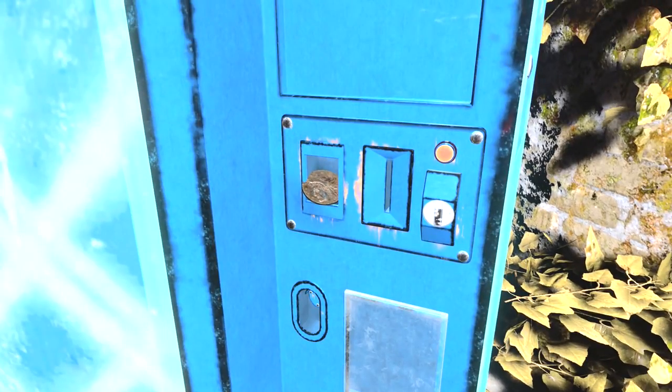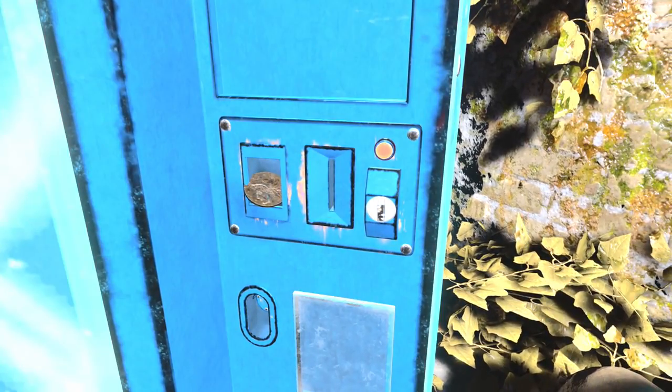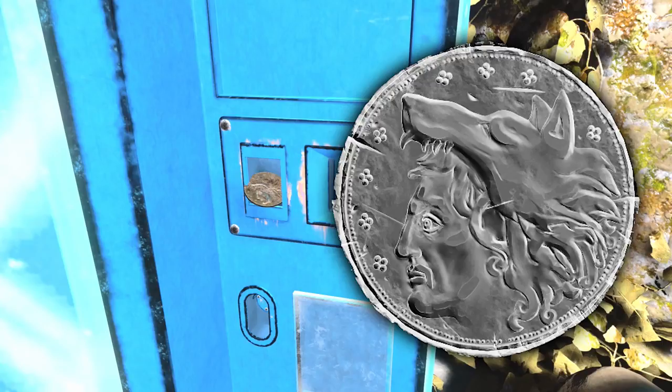I'll go back over to Blood of the Dead and put some light on it in theater mode to show you a close-up of what this thing actually looks like. If you're in game, it's definitely noticeable if you're looking for it — if you're just going to buy a perk or something, you're not going to notice it. You can see the fine detail on this coin when you look at it with a sniper. You can see that it's clearly the head of a person wearing some kind of wolf headdress.